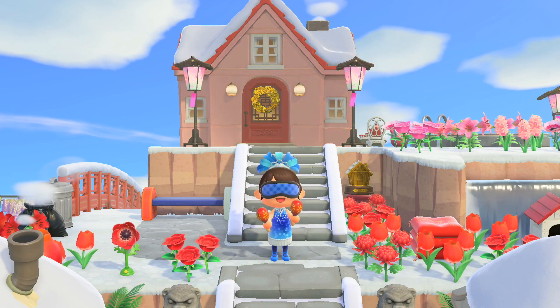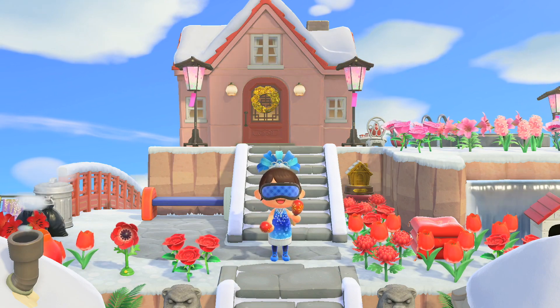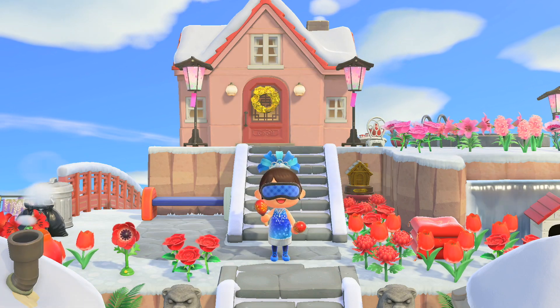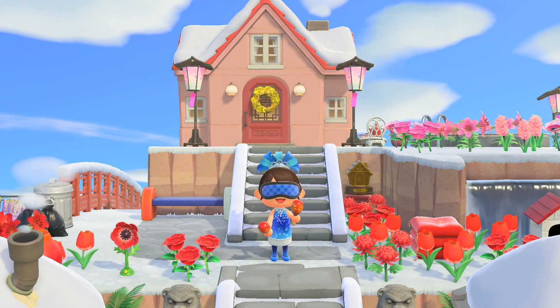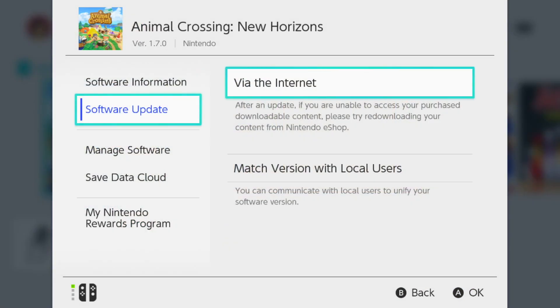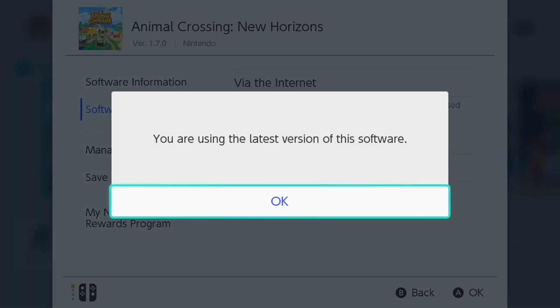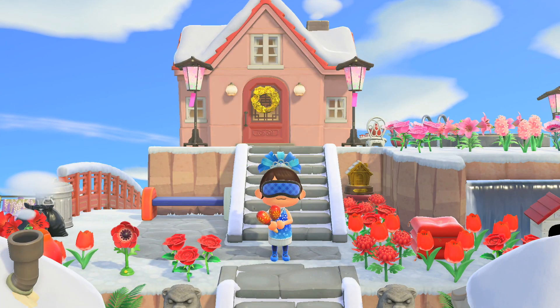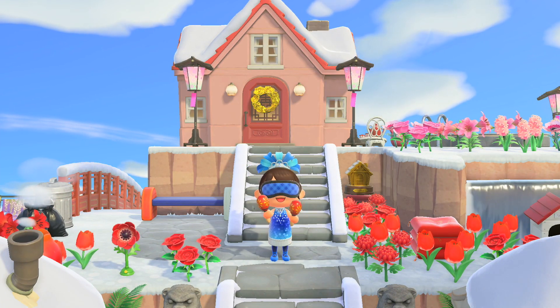As you can see, I'm holding the maracas, which is the first item of the update. You will get it in your mail after you download the update. If you don't know how, go to your home page, press the plus button on your right joy-con, do software update via the internet, and it'll tell you if an update is available. Download it and you'll get this cute little instrument in your mail.